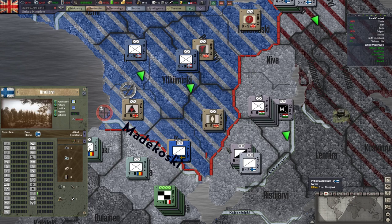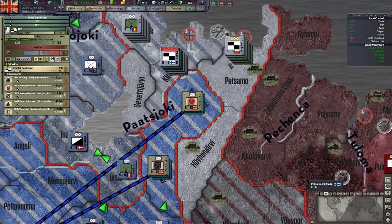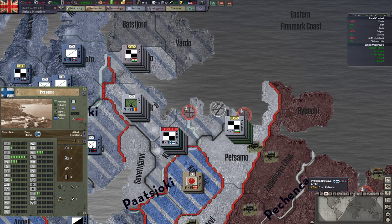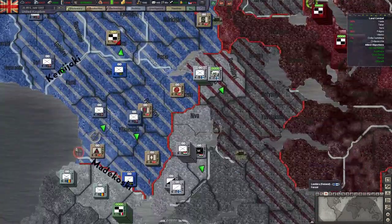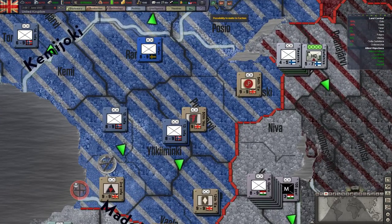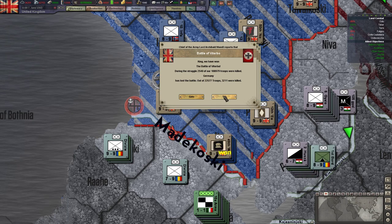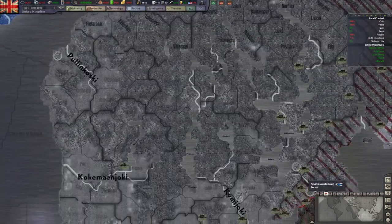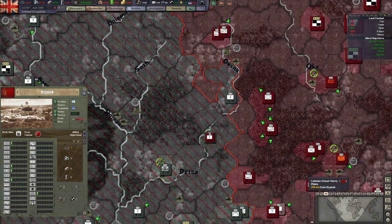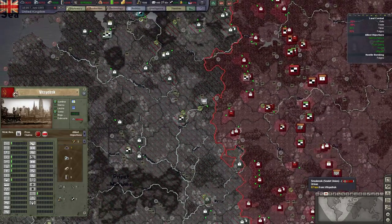It looks like I'm going to have to hold off on my advance here for a minute. It's a shame we can't quite push them out 100%. We've been attacked in Orneloo, but we can hold this river forever. Our infantry divisions up in the north are pretty good. And look at that - the Soviets retook Bryansk. Very nice.